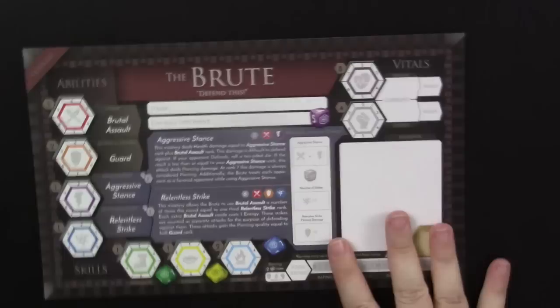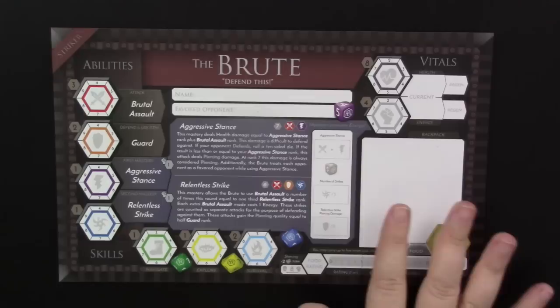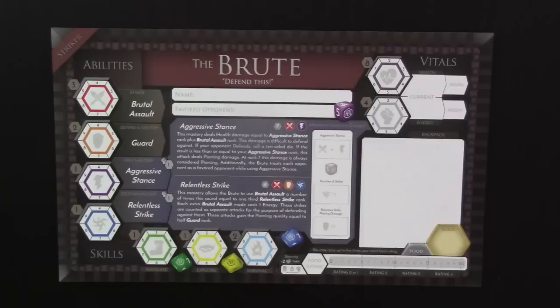As you might have noticed, this is a blank board. One of the interesting quirks of this game — and I like it — is that you fill out your whiteboard each time with the stats that your character will have for that game.